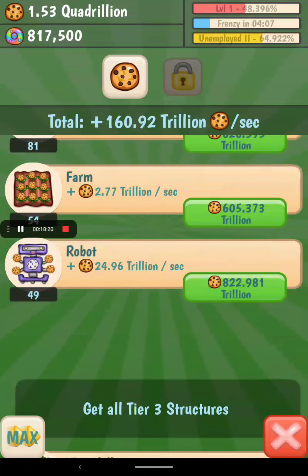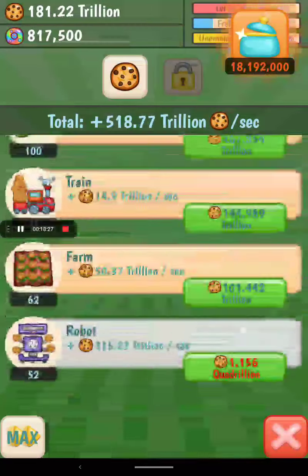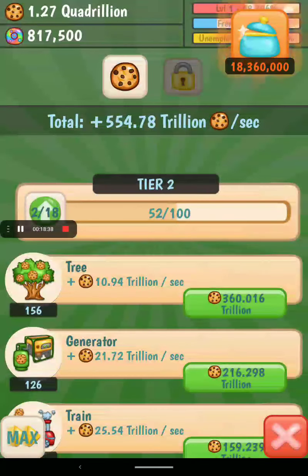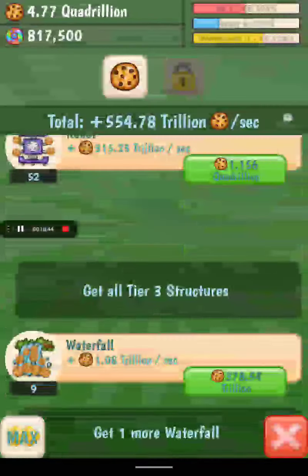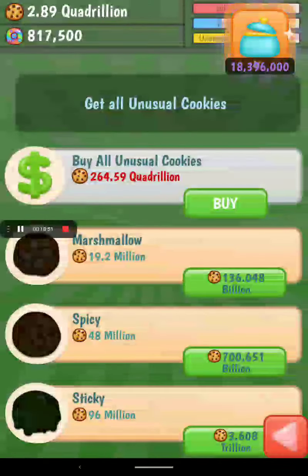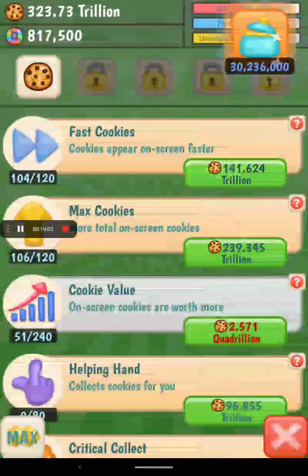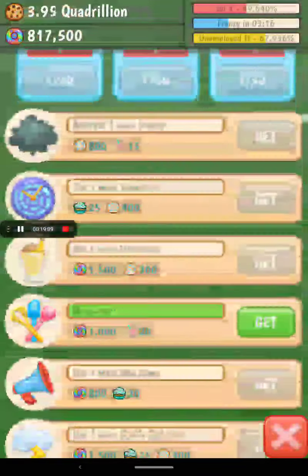One more upgrade to a fifth level 50 robot. Let's do it. There we go. 550 trillion per second — wow, that is insane. I have a feeling that's still not good enough. I'm actually going to just get a load of cookies, upgrade them, get cookie value, max cookies, and fast cookie — and I've actually done a task.